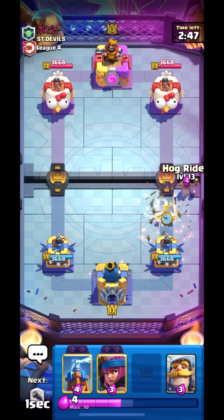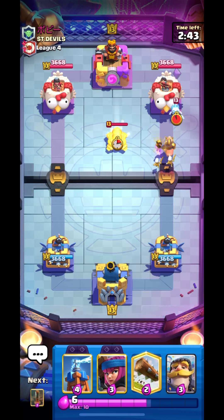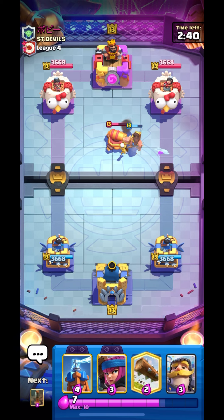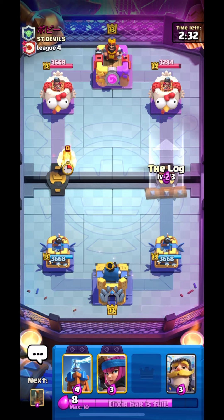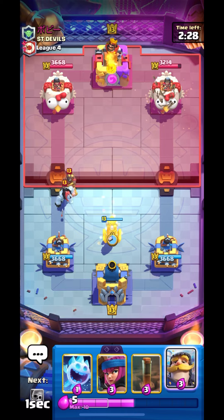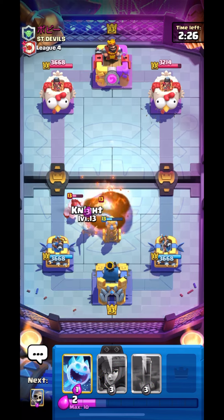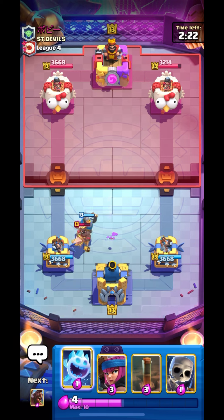I'm starting with skellies and I'll also go in with hog. He doesn't have his log right now so I think we can get some damage. The skelly will help us take out the cannon and our hog will get one shot. The skelly did manage to help us get one hog hit on the tower.